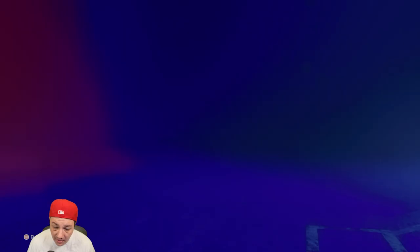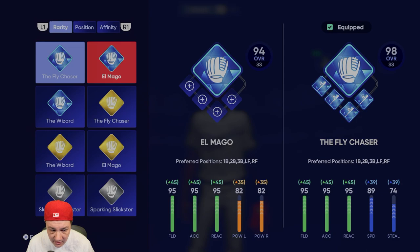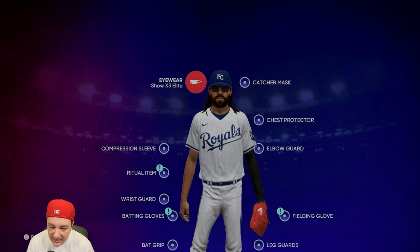Now let's look at the ball player build itself. I use the Fly Chaser — there are a couple of options that gave me El Mago and the Wizard, but I chose the Fly Chaser because it's the most balanced across the board. I have Contact 1, 2, 3, and 4 equipped. You could switch this up based on your preferences. I also have Clear for Takeoff, but the contact perks are what I like most — you get a giant PCI from all the contact.